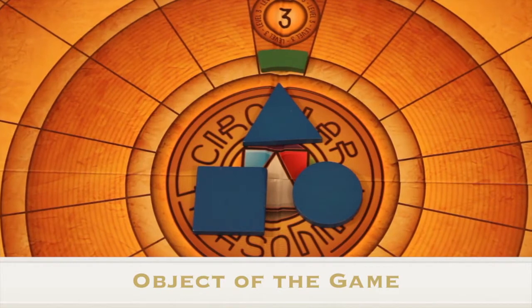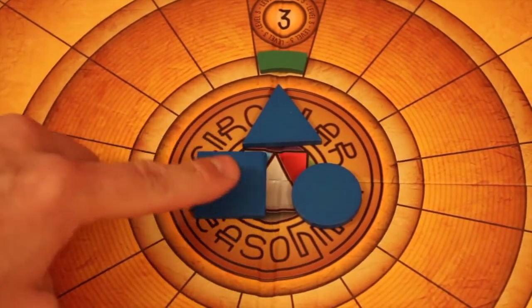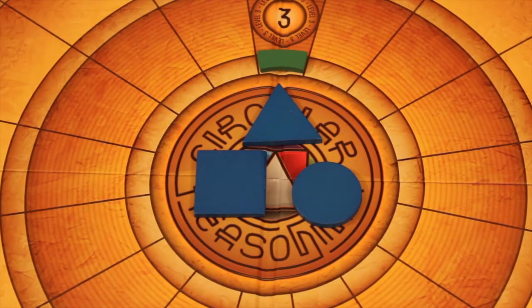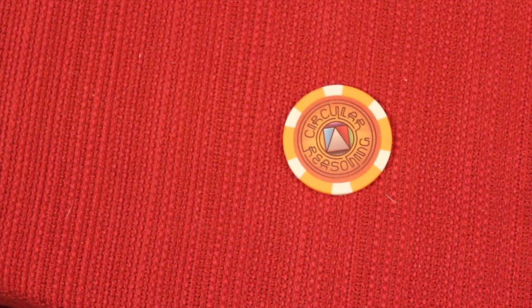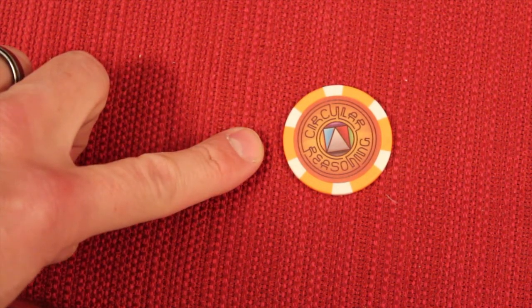The object of the game is to be the first player to get all three of your pieces into the center of the board where it says Circular Reasoning, moving your pieces closer to the middle as the game goes on. The first to get all three in the middle is the winner. Decide who the start player is by any method you choose and give that player the player tracker, which looks like the Circular Reasoning chip.